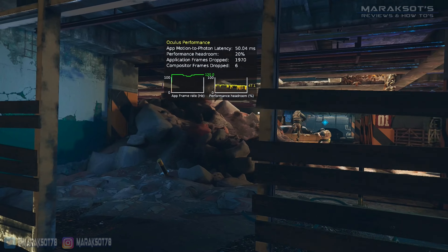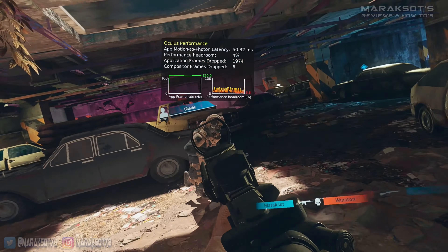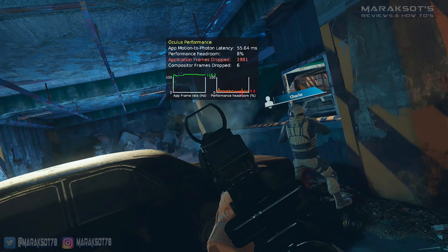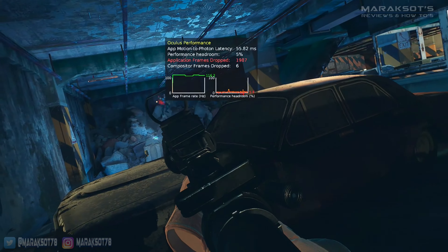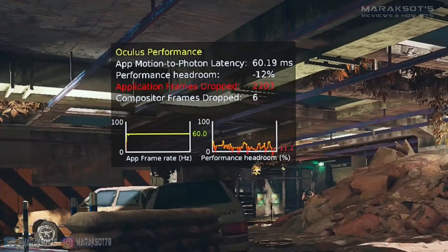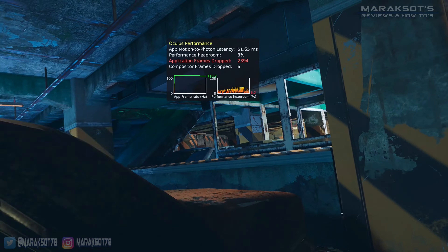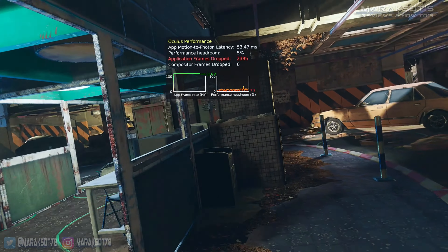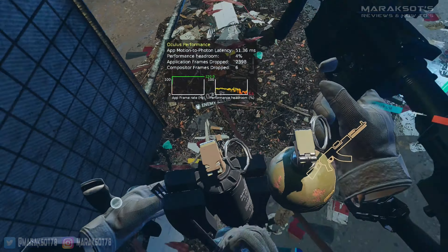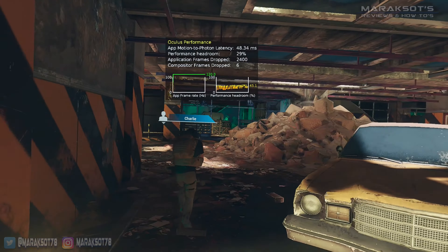When I switched over to Parking Lot, one of Contractors' built-in maps, the available performance headroom tightened up a bit. There are some areas with more complex lighting and shadow effects, which pushed the 3060 Ti right to its limits. The FPS graph shows the frame rate dropping to 60 FPS briefly — not because that's the GPU's limit, but because of how the compositor works to keep frame times consistent and the experience smooth. I didn't notice the drop at all while playing.